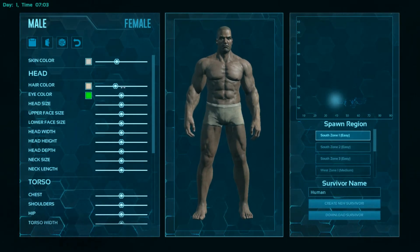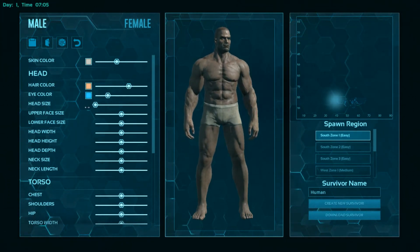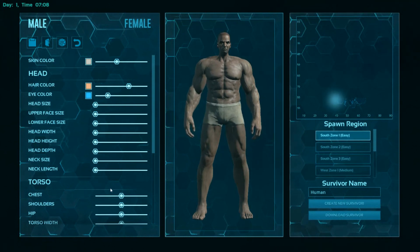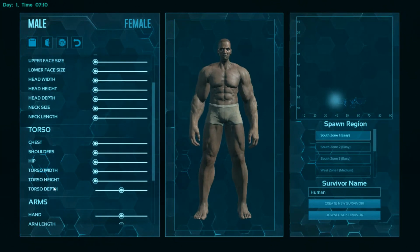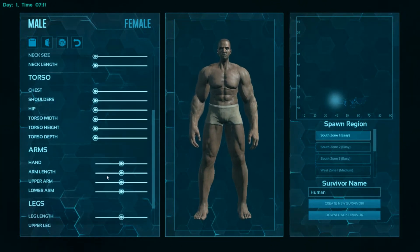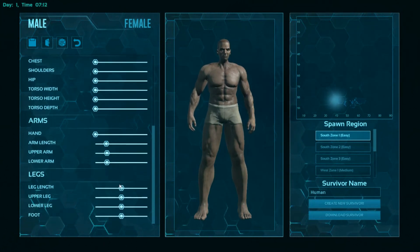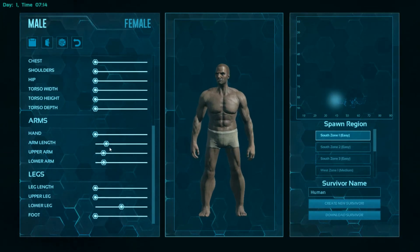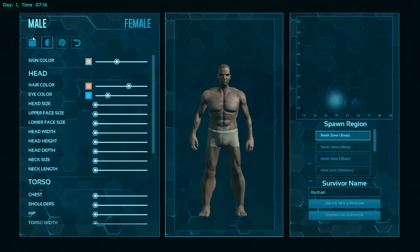Time to create a character. Let's give him nice orange and blue eyes and shrink him a bit — shrink him entirely. Even though this is PvE, I'm just gonna play like this.